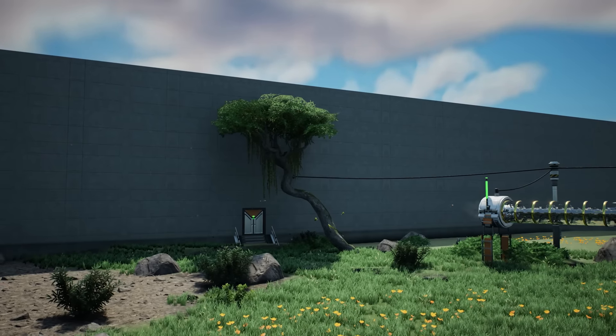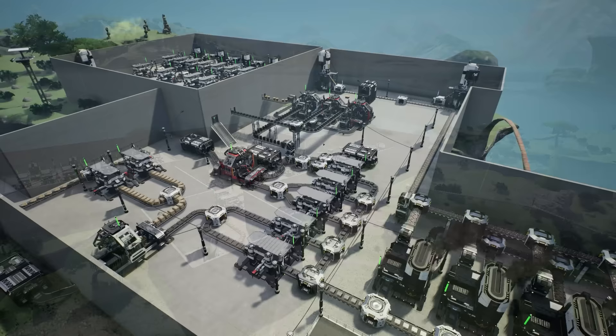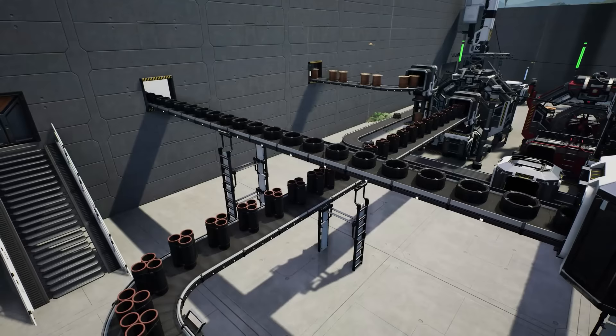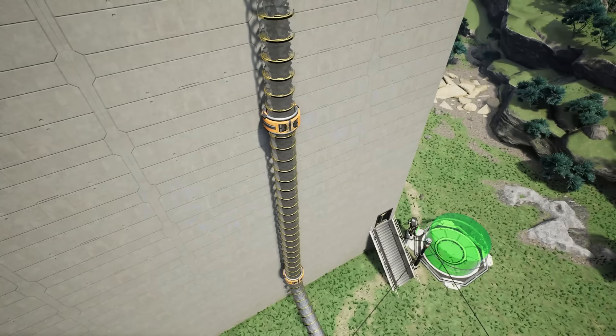Hello everyone, Darren here and welcome back to episode 11 of my Satisfactory let's play for update 6 and beyond. In the last episode we had just completed the steel refinery which takes coal, iron, copper and limestone, mashes it all together and churns out a variety of goods. This has allowed us to complete all available milestones for tier 3 and tier 4. We also have everything ready to move to the next space elevator phase, but before we do, we've got to prepare a few other smaller projects and factories that lay the foundations for what's to come. So let's begin.